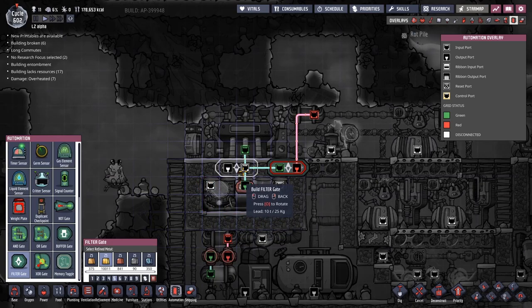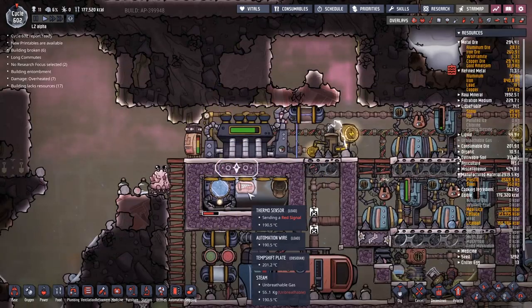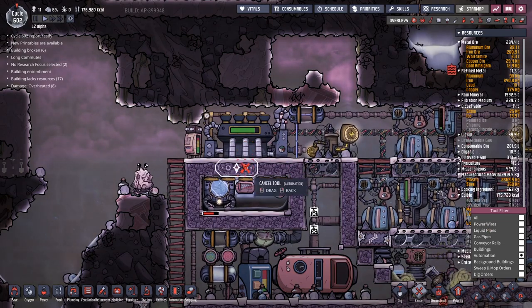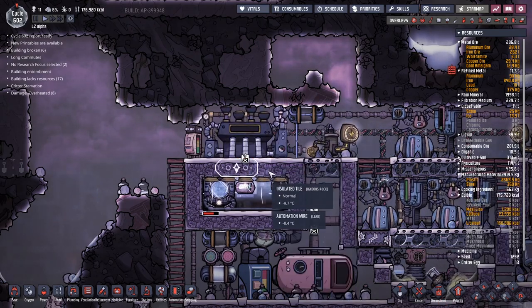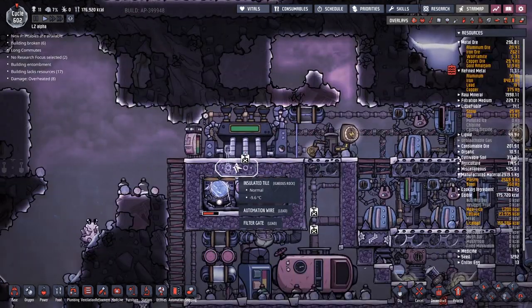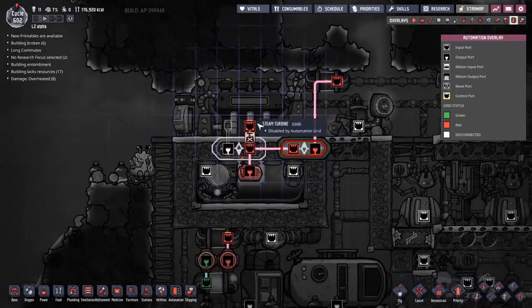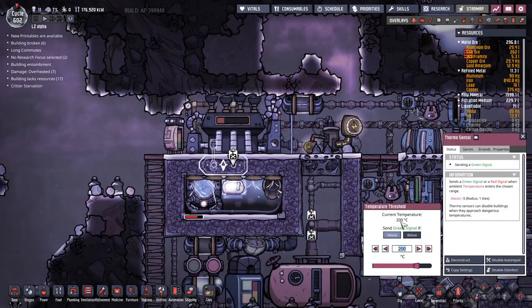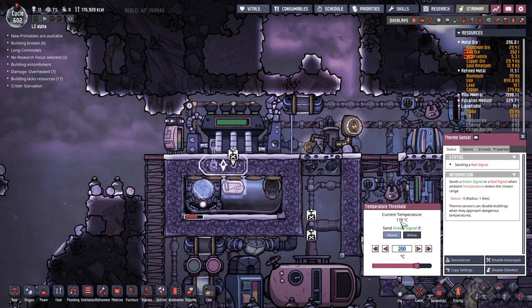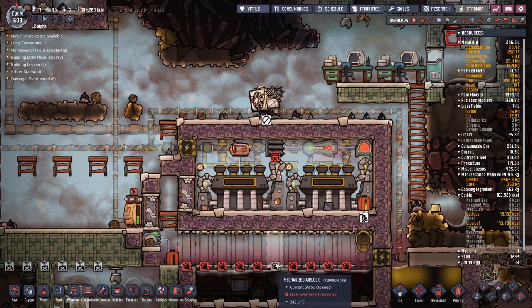We've got a problem I'd like to solve — the steam turbine up here is cycling around 200 degrees: it turns on, turns off, turns on, turns off. The way I'm going to address that is putting in a buffer gate down here, set to about three seconds. So when it turns on, it carries on running for just a little bit longer, cools everything down much more, and then takes a bit more time to bring back up. I think we've hit a new equilibrium with the cooler temperature, so I might go the other way — let's try a different experiment.